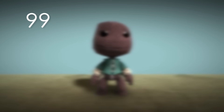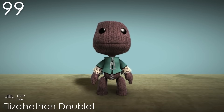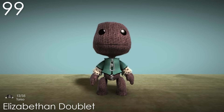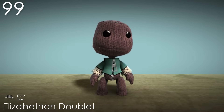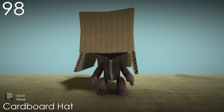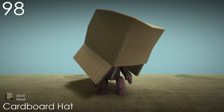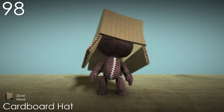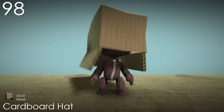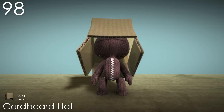Number 99: Elizabethan Doublet. Like all of the other Elizabethan costumes, this one uses the poppet colour appropriately, and has a unique looking material on the sleeves that goes well with the theme. The black lines are also a nice detail, and it's overall just an elegant looking shirt. Number 98: Cardboard Hat. This is a really silly costume, but that's part of the reason why it's so good. It's perfect for customisation with how much of the surface area is flat, but it also works well as is — just a funny costume. Like, how is Sackboy even meant to see? It's also nice having the flaps of cardboard be dynamic. Not sure why it's called a hat and not a box though.